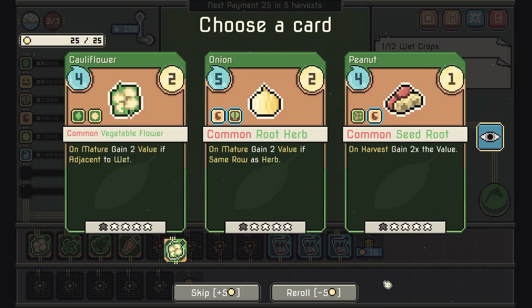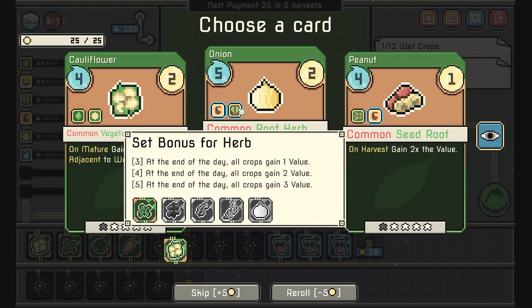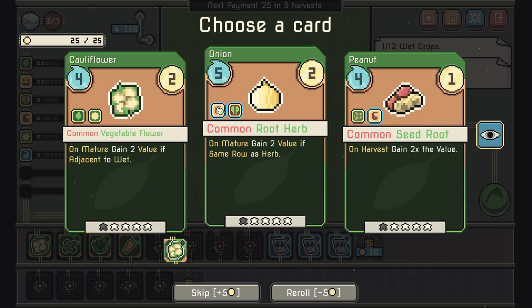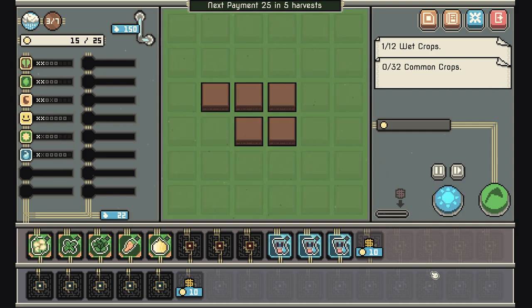We're not really doing climbers and seeds. We do have some herb, and this is actually a pretty good bonus for us. I think we want to buy another farming plot — we have the money for it and we need it. You can't choose where things are planted, so you just try to pick synergies and then let it go.